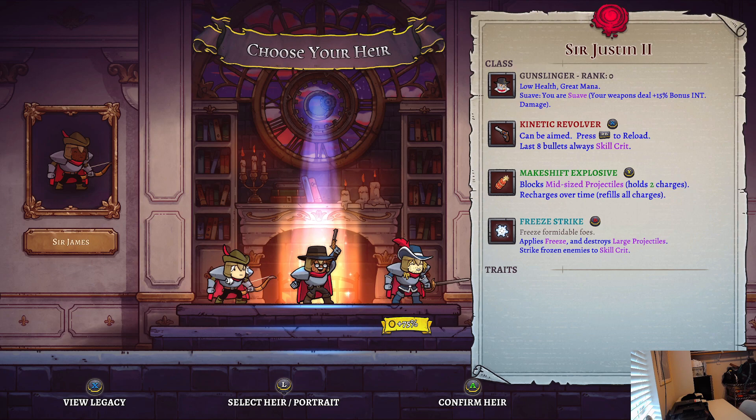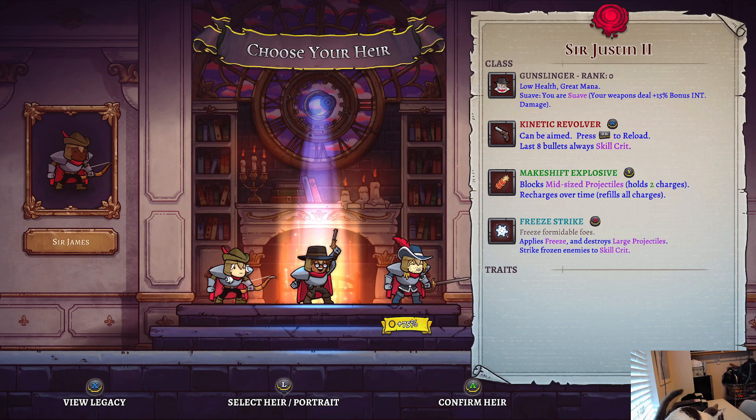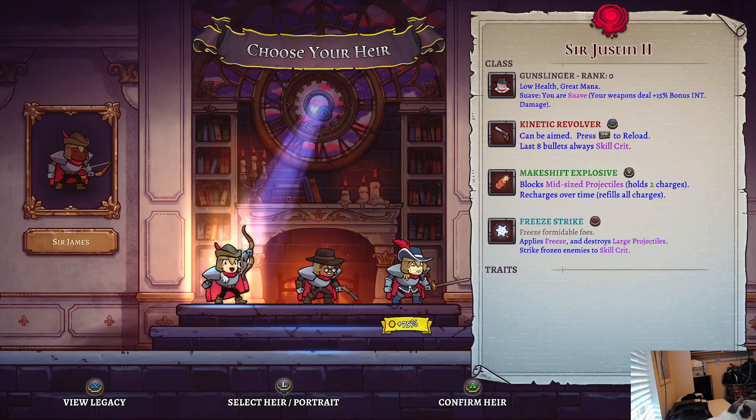Gunslinger — I think we got this last time. Can be aimed, reload, eight bullets, always skill crit. You are suave, weapons deal plus 15 bonus int damage, low health great, mana blocks projectiles. No immunity window after you take damage. I'm good. All right, I mean you got to try out the new class right, you just can't not.